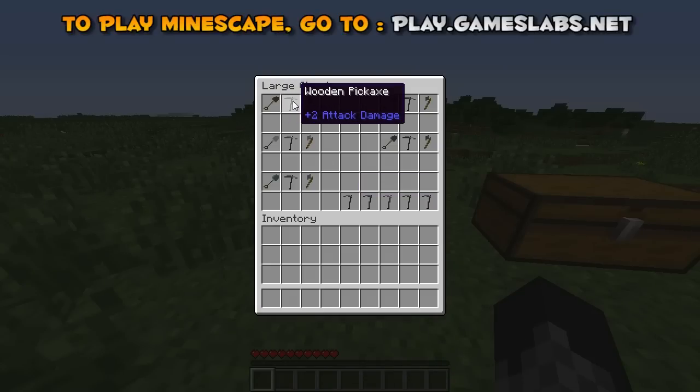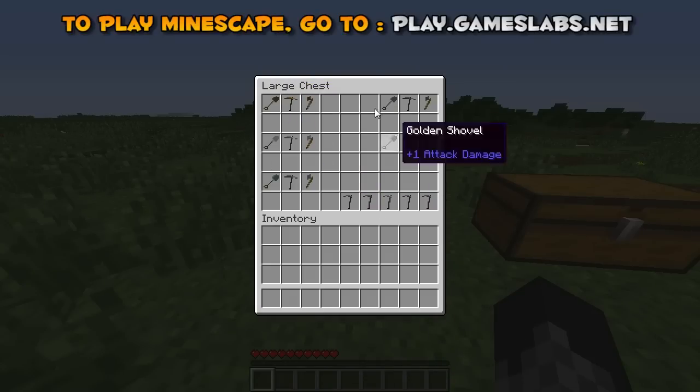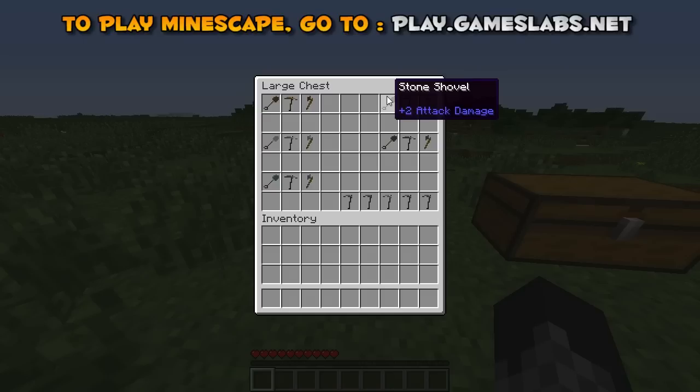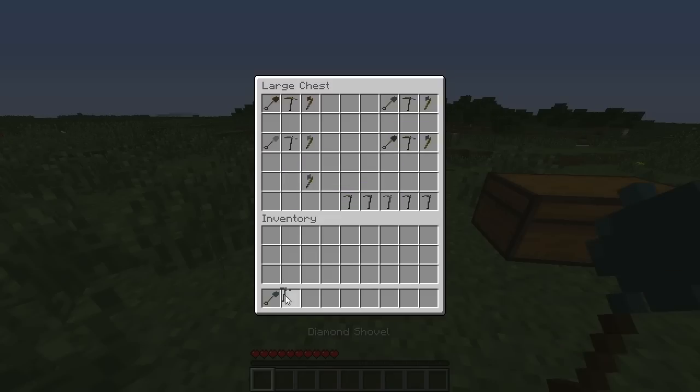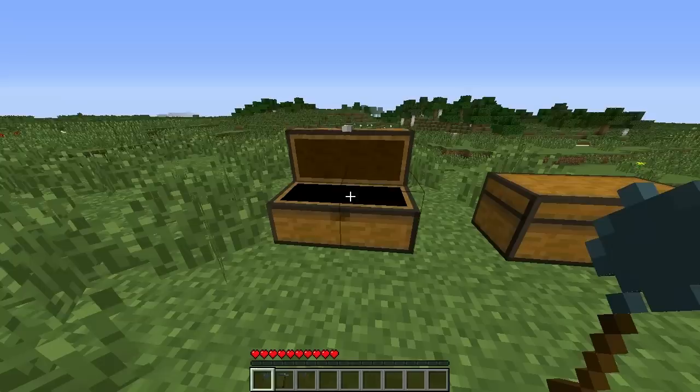It's got wooden shovels, wooden pickaxe and wooden axe — basically all of the types of things, very nicely laid out. I'm just going to get them out; I'll get diamond out of everything. It's a fairly simple video just showing the resource pack that's coming.